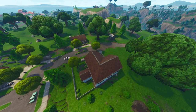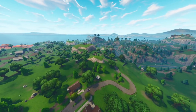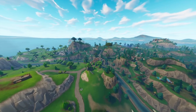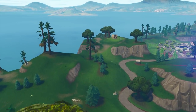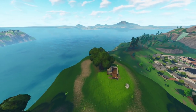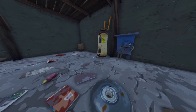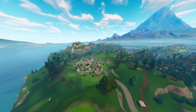Moving on to the second jigsaw location, which is over by Greasy Grove. It's actually on this mountain just here — you can see this little shack up on the mountain. There is a basement here and the jigsaw piece will spawn underneath. Jump in here and the jigsaw location will just be in here somewhere. That is the second one.